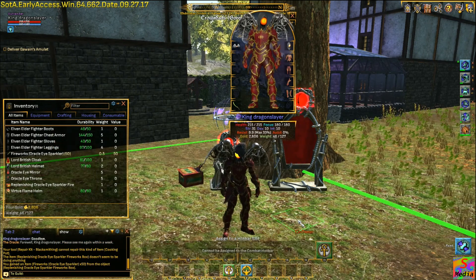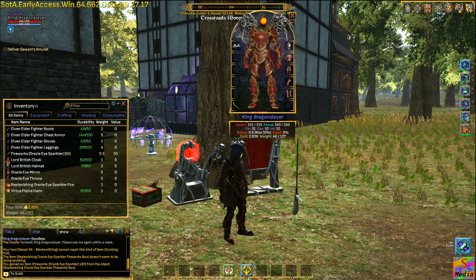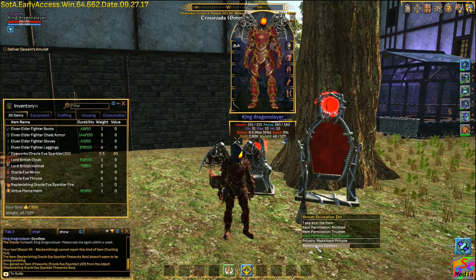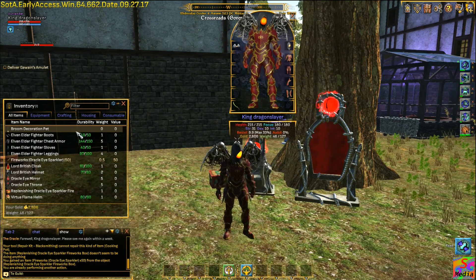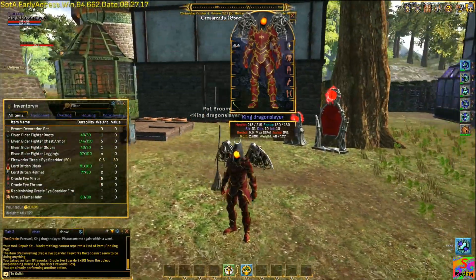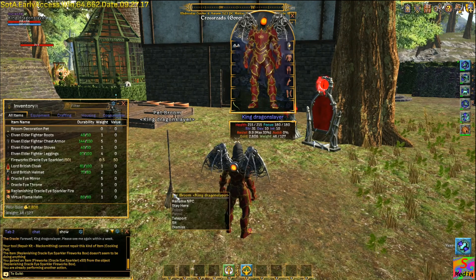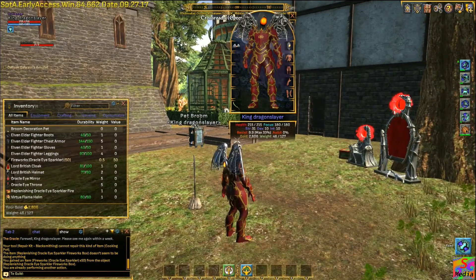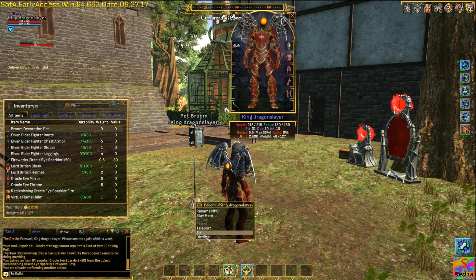I've got the pet broom - so there we go, we just put it out. If you double click on the item that will come out as a pet. It will walk around with us, follow us around. With decoration pets you can actually tell them to sit - so we've got the sitting broom there. And if you buy the dance pack from the store you're able to also make them dance. And we can dismiss them as well.